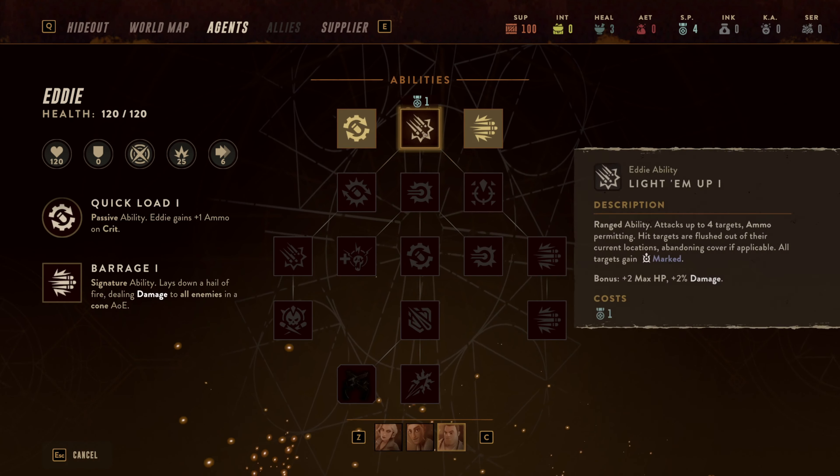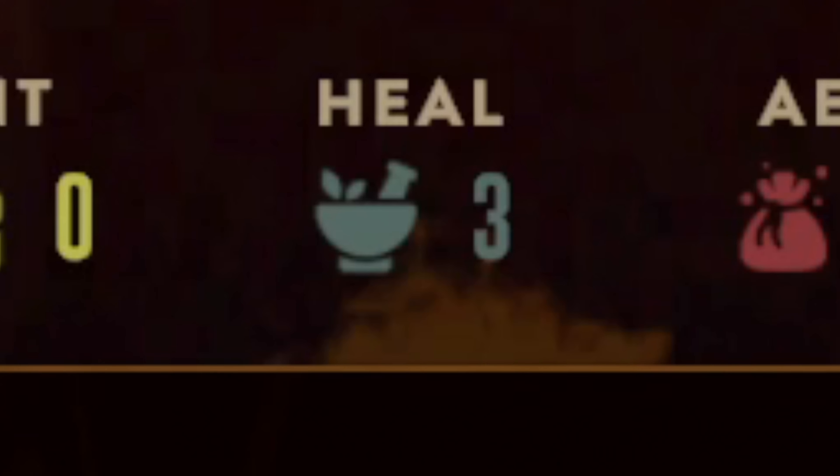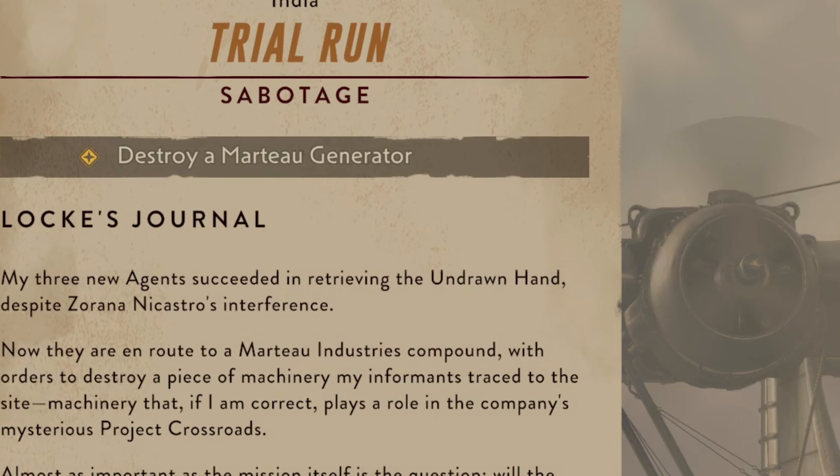Each mission rewards either skill points for skills, intel for sending people out on missions, heals, and that weird red stuff I'll explain later. Our first mission is a sabotage mission in which we must destroy a Martau generator.